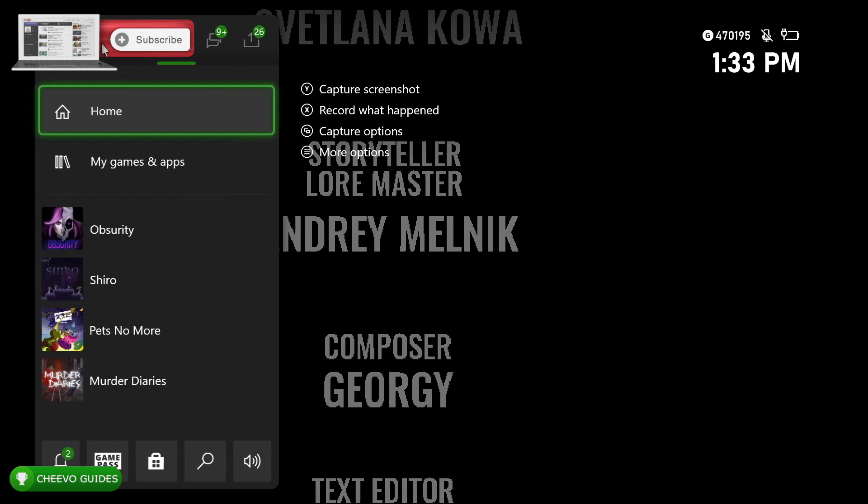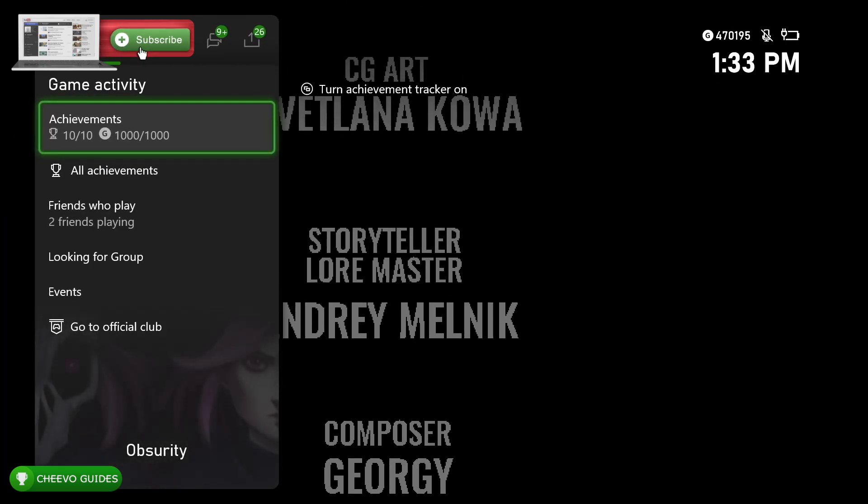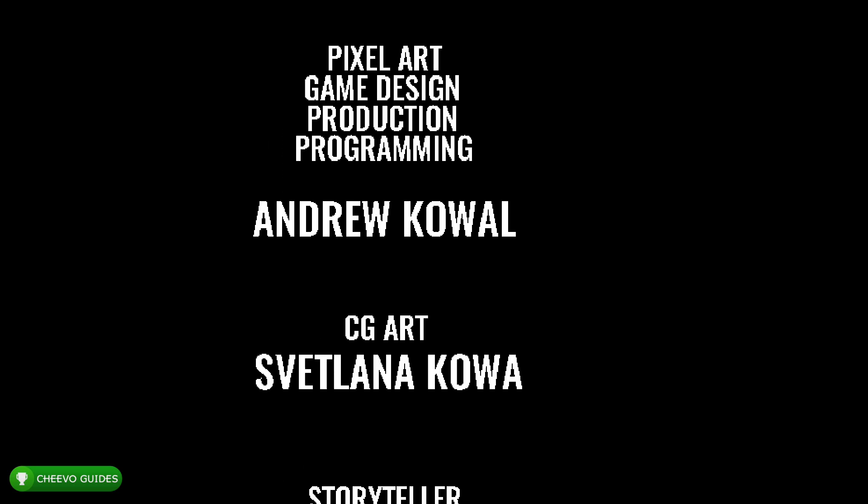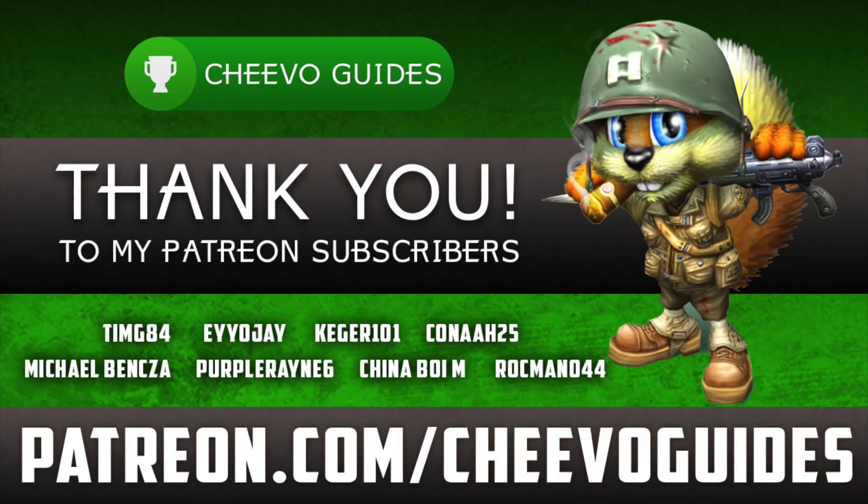Depleting the final boss's life bar unlocks 'The End' achievement worth 100 Gamerscore - giving the full 1000 out of 1000 Gamerscore. Verified via the guide menu. A huge thank you to all Patreon subscribers - we just hit 16 patrons. Special shoutout to timg84, aoj, kegger101, kana25, michael banksa, and purple rain 6. If you enjoyed this video, please leave a comment, like, and subscribe.